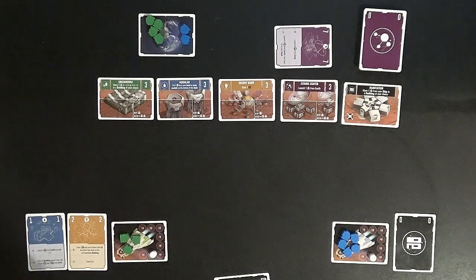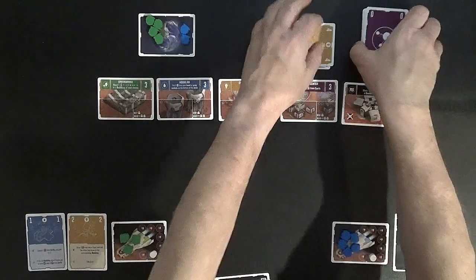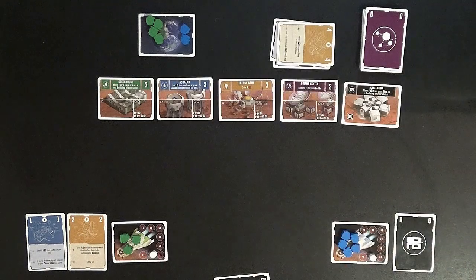The next phase is the system failure phase. All it does is burn two cards into the discard pile, kind of speeding up time. Because like I said, when the deck is empty, or when all seven colonists from either player are on Mars, the game is over.